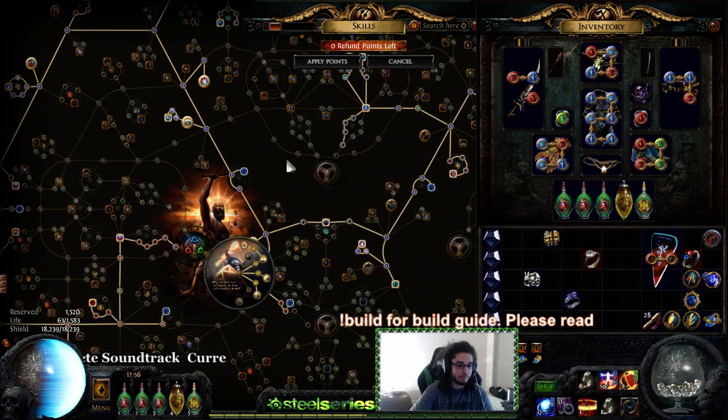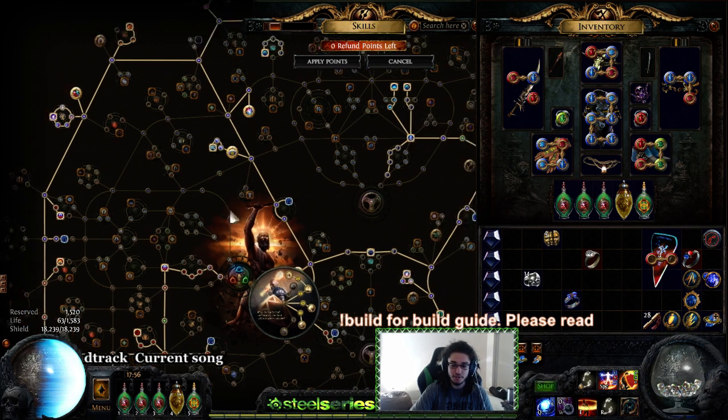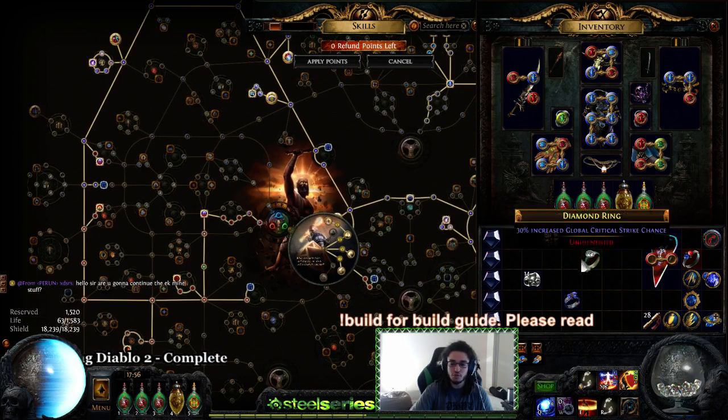This doesn't do anything for me except give me bonus energy shield — that's essentially all it does. What I could do is run a higher level Clarity, which will actually make me reserve more mana, which might give me an extra 50 ES, but it won't fully make that up.